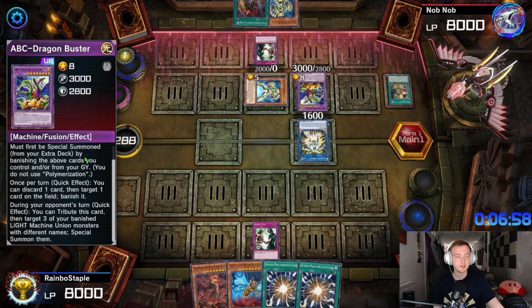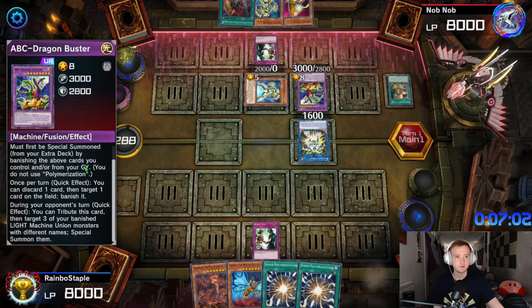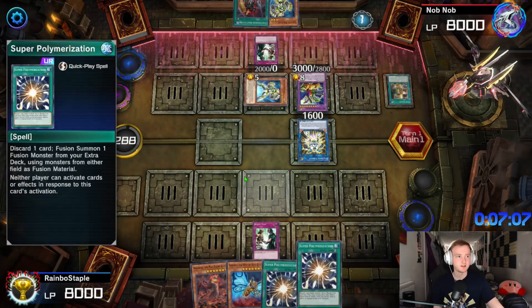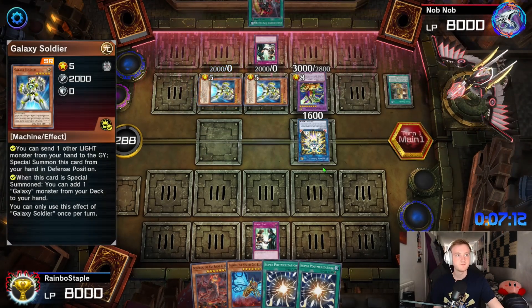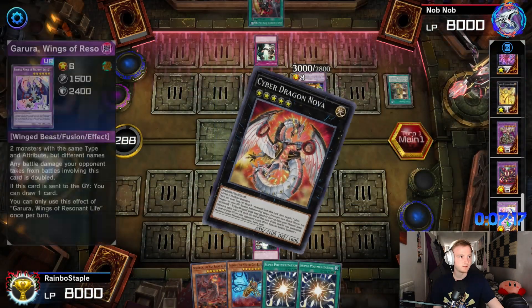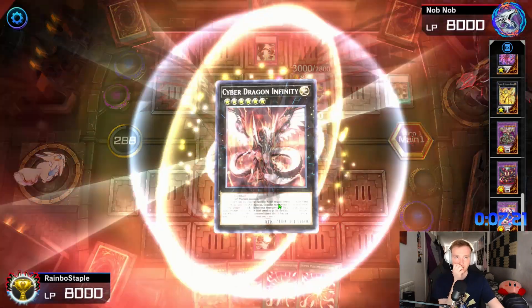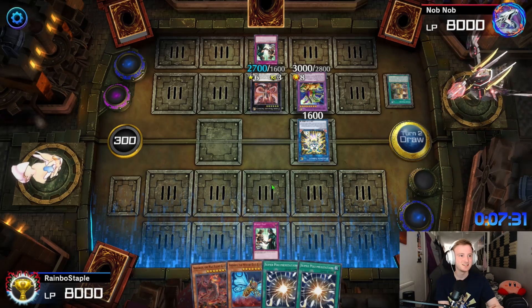You can discard one to banish one as a quick effect, and they contribute in special summoning three of the banished. So you can chain that to dodge stuff, but you can't dodge Super Poly — you can't chain to it. Here we go — Galaxy Soldier. I think it's Garura — same type and attribute but different names. So this is going to be a Garura job.